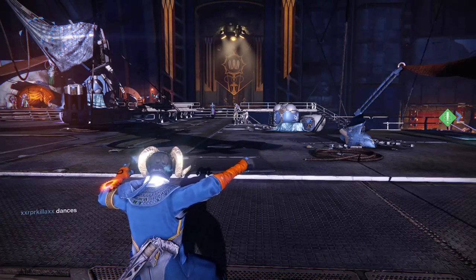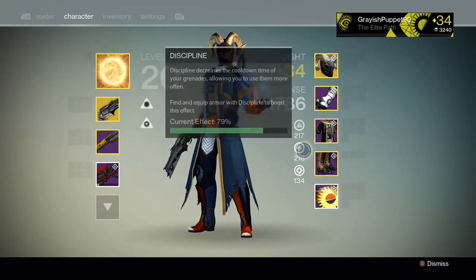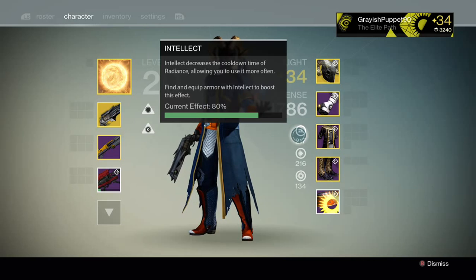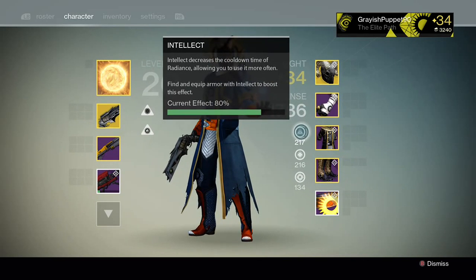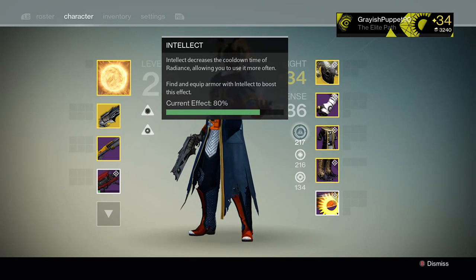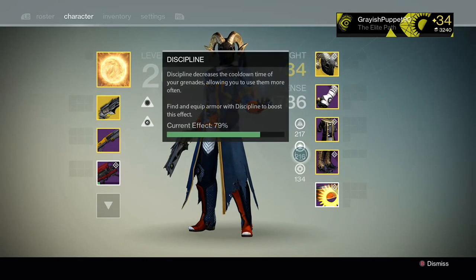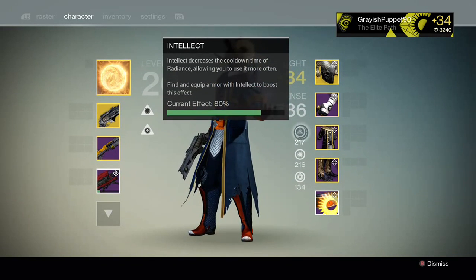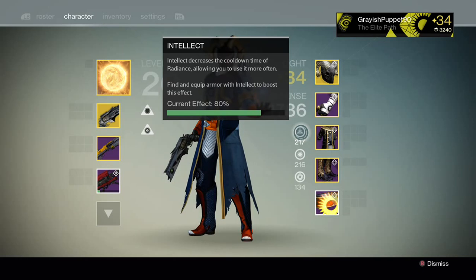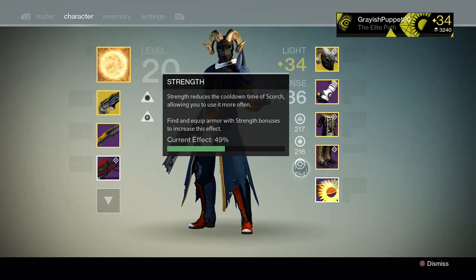First thing I want to cover is strength, discipline, and intellect. When I'm checking guys on the way into a Trials map, or I'm playing with random people or fans, I find that a lot of times people don't pay attention to their intellect, their discipline, and their strength. Intellect decreases the cooldown time of your super. Discipline reduces the cooldown time of your grenades. And strength reduces the cooldown time of your melee attack.